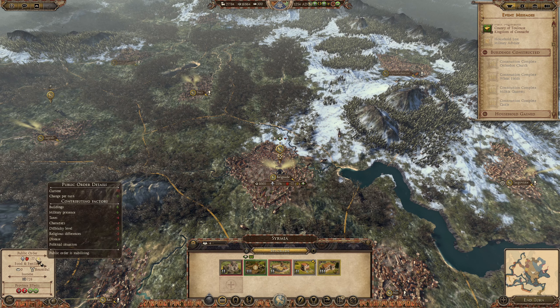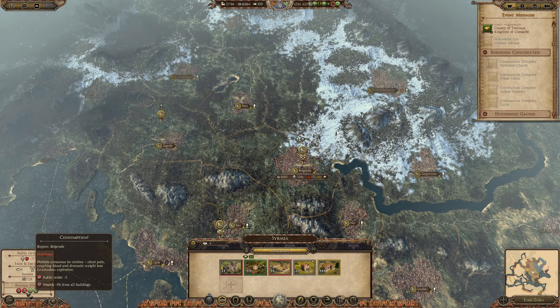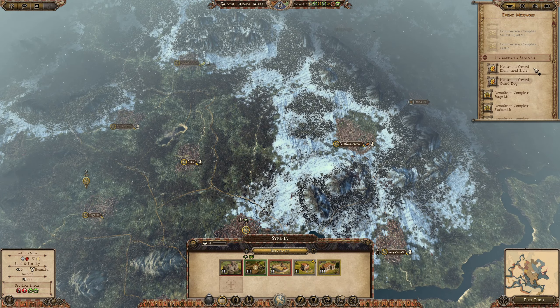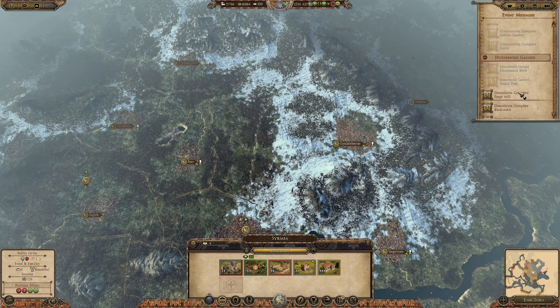Taxes, character, difficulty, religious differences, and disease. Yeah, don't know how to make this place even happier. But — Illuminated Bible, okay. And hostile agent success — yes.